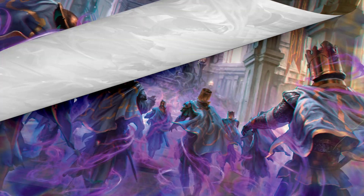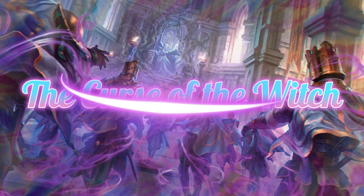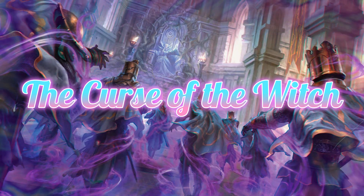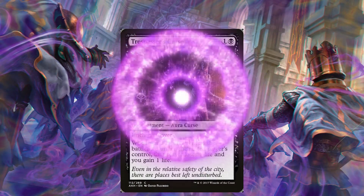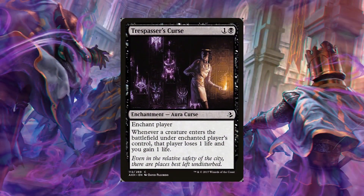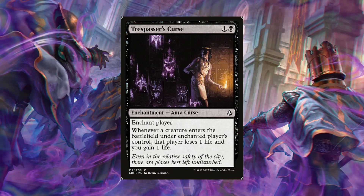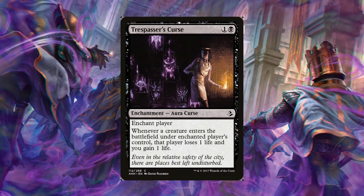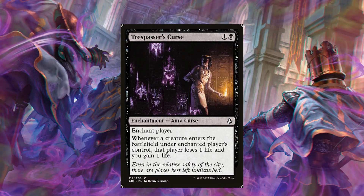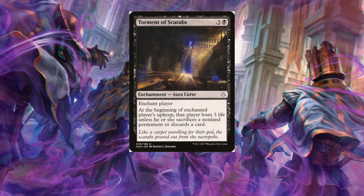Speaking of curses — obviously that's how witches operate, they want to curse the living so they can gain favor. The first card I want to talk about is Trespasser's Curse. For two mana you can enchant a player — whenever a creature enters the battlefield under the enchanted player's control, that player loses one life and you gain one life. This obviously depends on the player — if somebody's playing a token creature deck, you are in business and you're going to gain so much life.